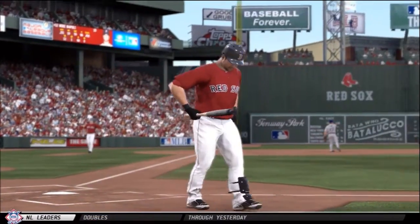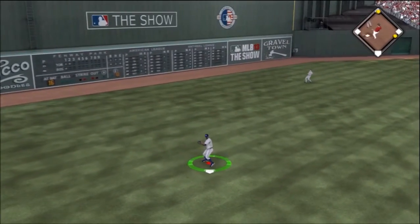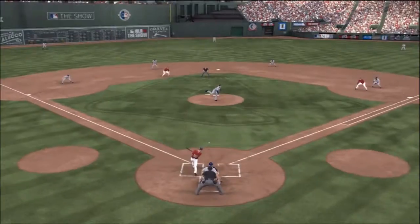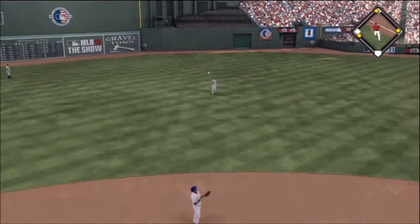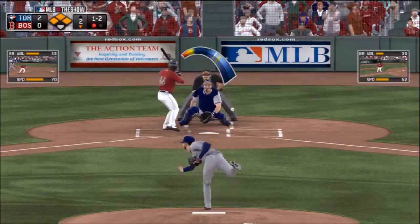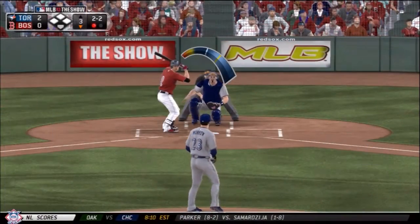We get the next batter to strike out swinging — Mike Napoli sits down. Now with a runner on first and one out, they get a base hit into left field. Puig plays it on a rolling stop, and we have runners on first and second with one out. Dustin Pedroia gets a base hit up the middle, Rasmus comes charging hard, and we hold the runner at third — bases loaded and one out. Jackie Bradley hits it to second base, and sure-handed Brandon Phillips turns the double play to end the inning.